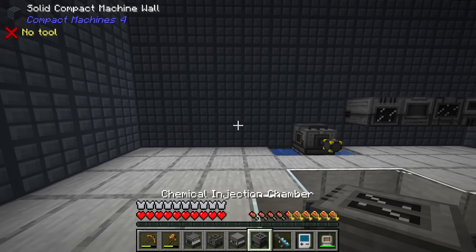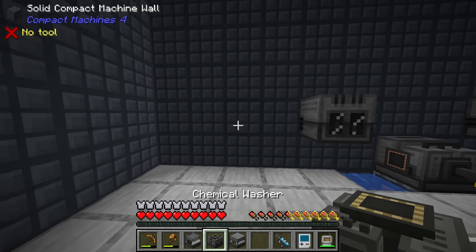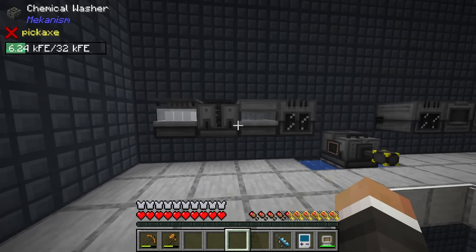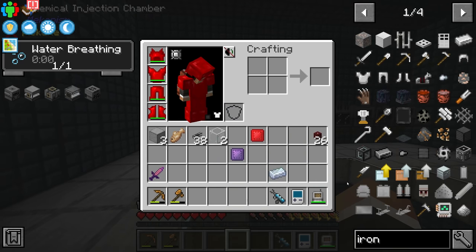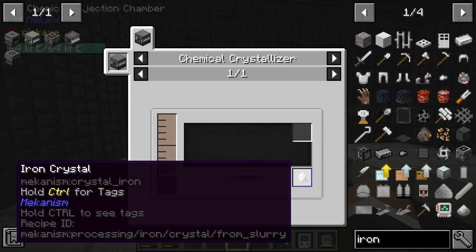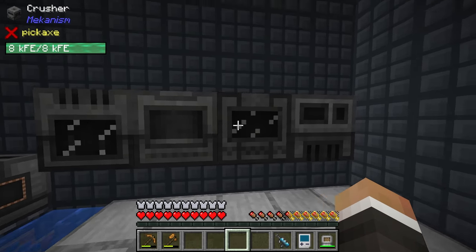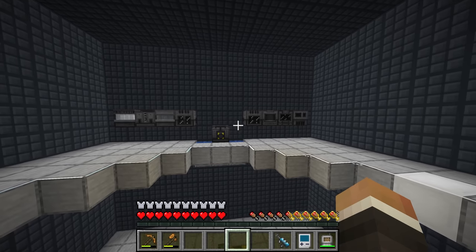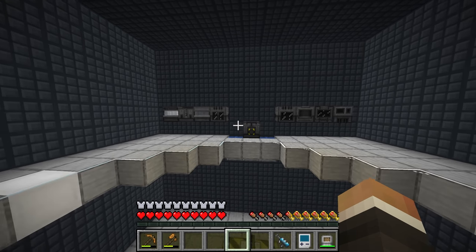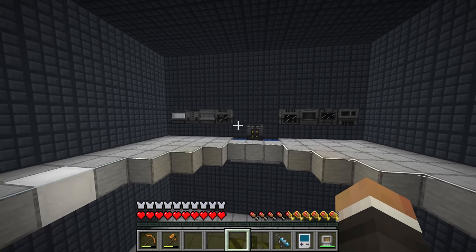On this wall, the chemical injection chamber is furthest to the right, then the chemical dissolution chamber, followed by the chemical washer, followed by the chemical crystallizer. Let me quickly verify that order: dissolution chamber into the washer, into the crystallizer, into the injection chamber — yes, that's correct. Then it goes over to the purification chamber, to the crusher, to the enrichment chamber, to the energized smelter. In theory, this line of machines is how you quintuple ores — put your ores in here and get five ingots out the other side.